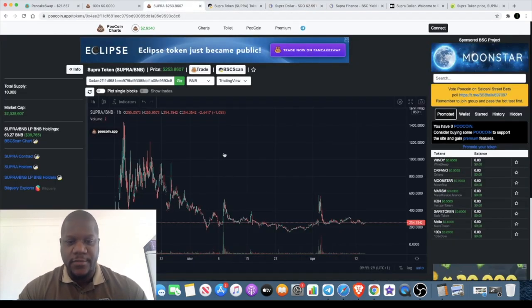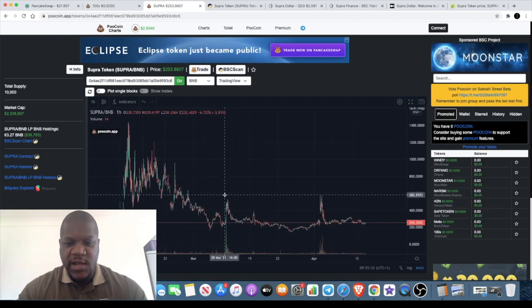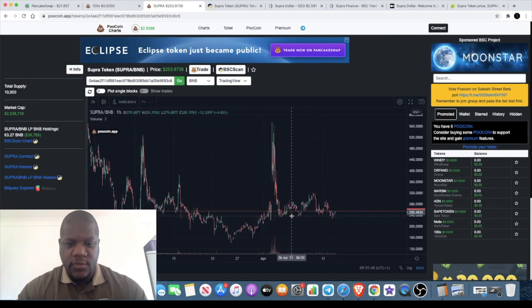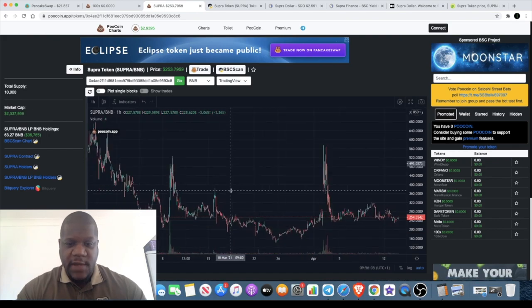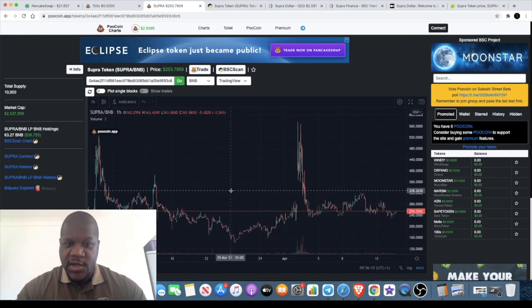Looking at the chart, it is quite stable — it seems to have found a bottom. It's tried to move out of it a couple of times. Right now the market cap is very low at only $2.5 million for this particular token, and the supply is only 10,000. So I think this one could be a good one.